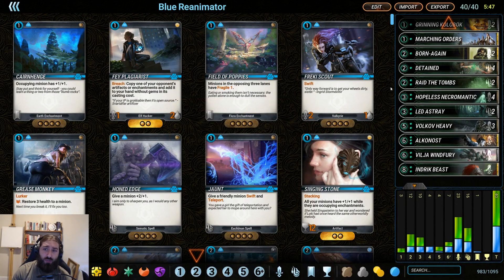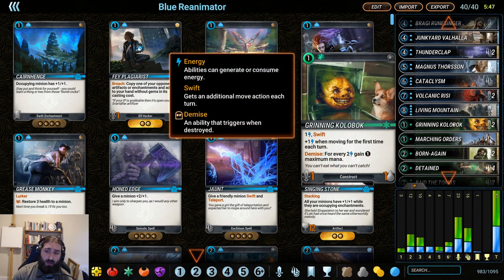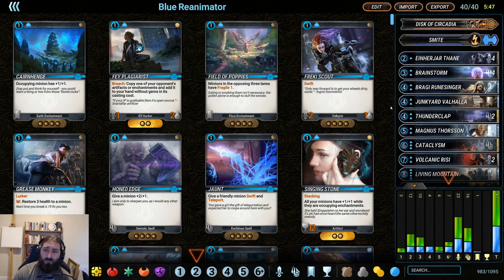So what do you do if that doesn't work? Say you don't draw one of your big things, say you don't draw your Hopeless Necromantic. Well, you can fall back on a controlling or ramping game plan — in this case a little bit of both. Very similar to the blue-green ramp deck I played a couple of videos ago, we have key blue and green control and ramp pieces. Grinning Kolobok gets our Magicka up. We're not running the Norn Data Core — it did get nerfed, and we're not as reliant on ramping in this deck.